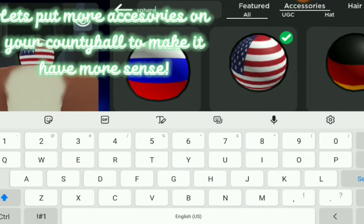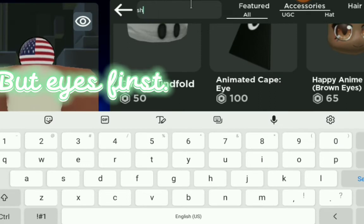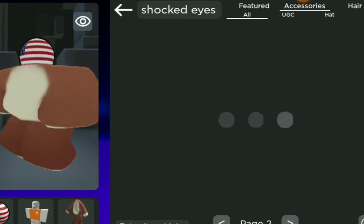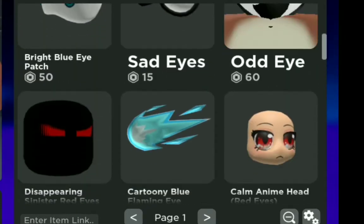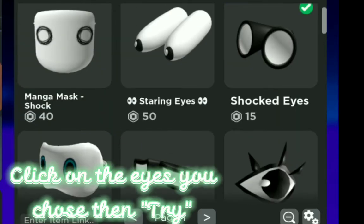Let's put more accessories on your country ball to make it look more complete. But eyes first. Type the same thing I'm typing. You can choose other eyes, like sad eyes. Click on the eyes you chose then try.